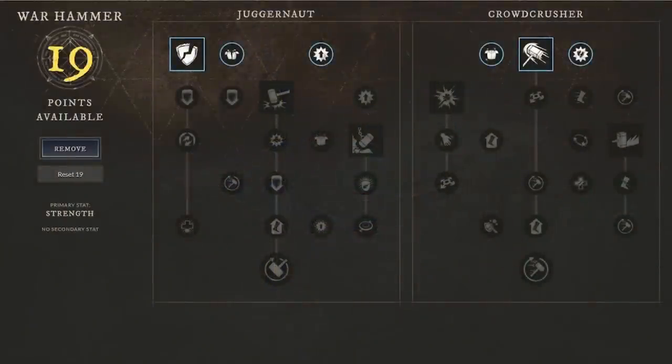In today's video we're jumping into a warhammer build that's very strong for damage in PvP. A lot of people underestimate how much damage you can do by going 300 Strength and then about 250 Constitution. If you can reach those levels you're going to have great damage as well as sustainability with that 250 Constitution.